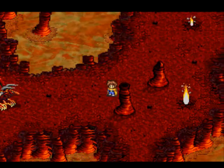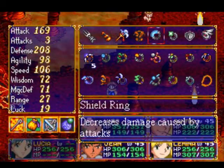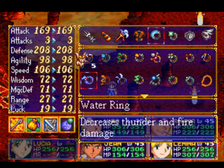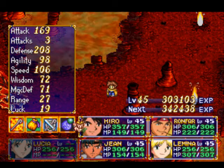And that brings us to pretty close to the end of the dungeon - you can see the boss right there. So we're gonna do a little bit of prep work right here. Jean, I'm taking that off because I don't think it's that useful, so I'm gonna put the Water Ring on because we are fighting a fire-based enemy.